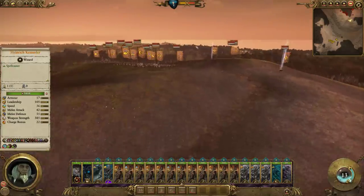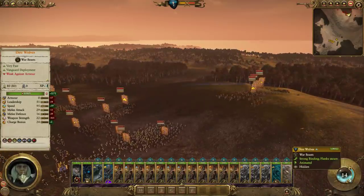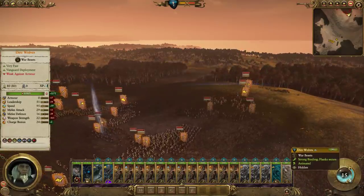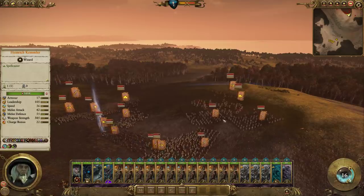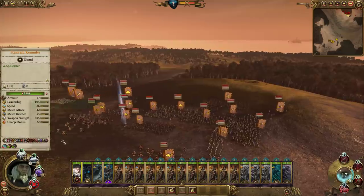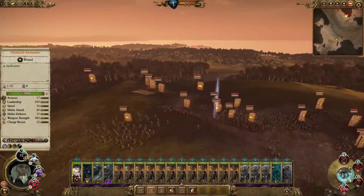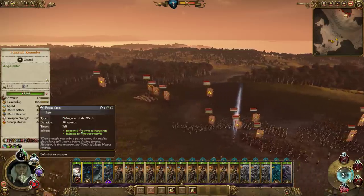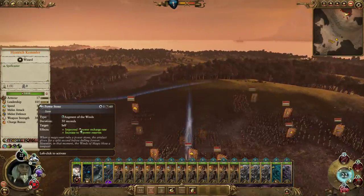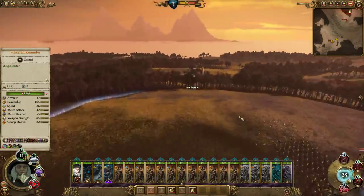Those grenade launchers are going to be the most difficult to deal with, because they're quite fast, and what they can end up doing is just mixing in with other units so that our cavalry can't get at them. That ability will come in handy, but we should not use it at the beginning. You want to use that when it's really slow to regenerate Winds of Magic, to give that last little push.